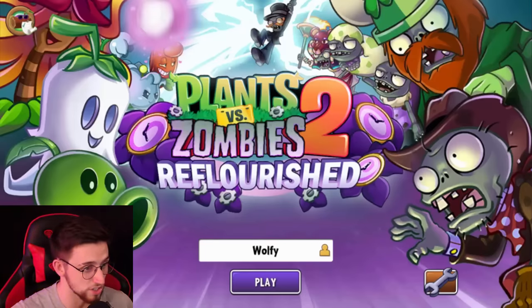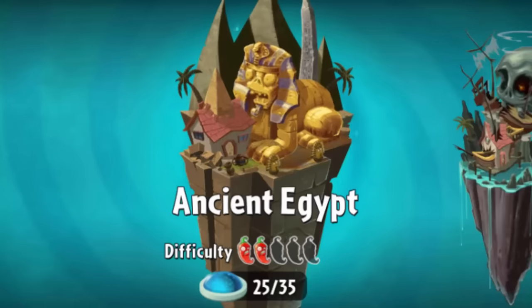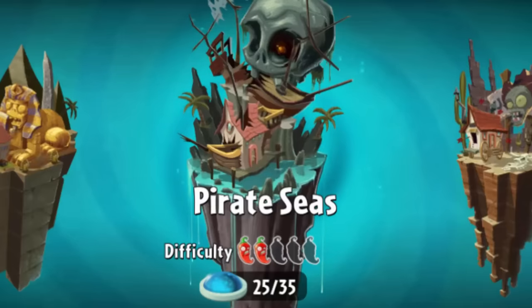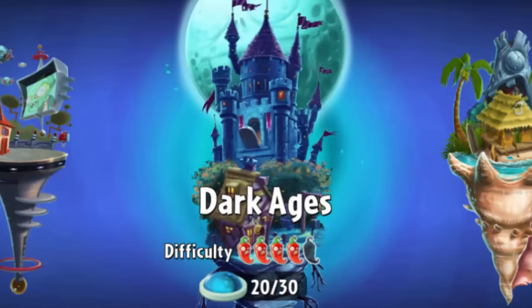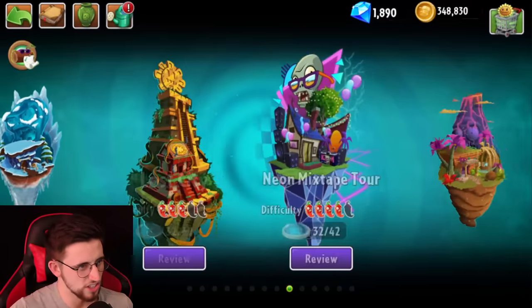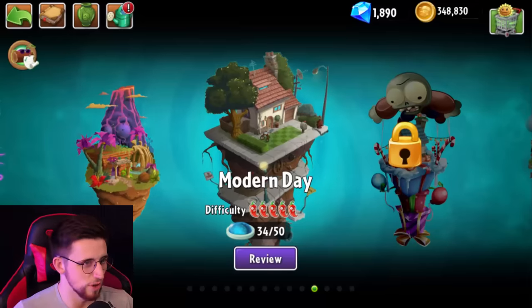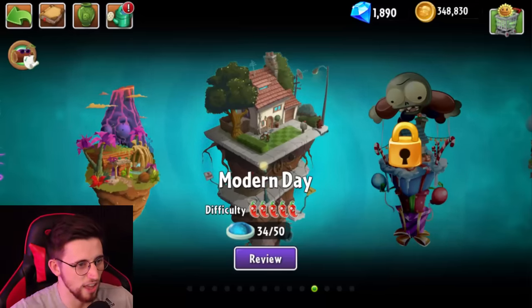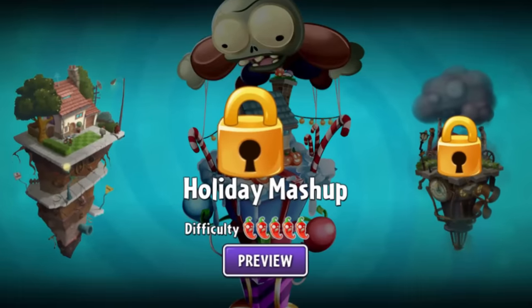I want to just jump in and see what's up with this mod. First things first, new levels: 10 new levels in Ancient Egypt, Pirate Seas, Wild West, Far Future, Dark Ages, Frostbite Caves, Lost City, Neon Mixtape Tour. 16 new levels in Jurassic Marsh and 16 new levels in Modern Day. And it doesn't even end there — Holiday Mashup, Steam Ages. We got two brand new worlds.